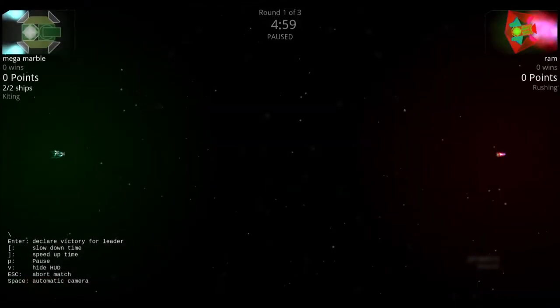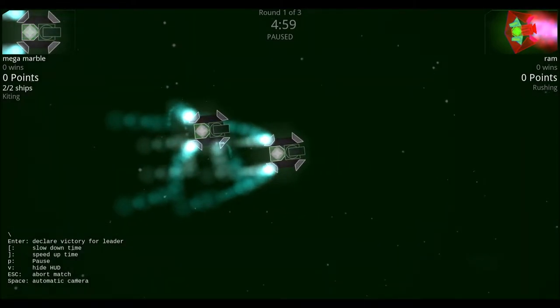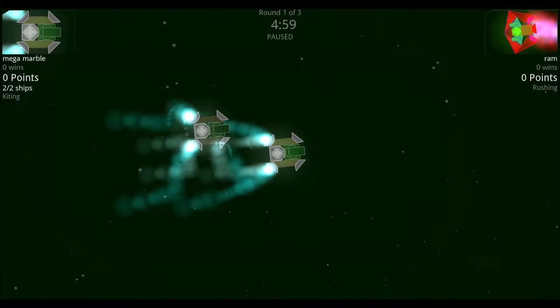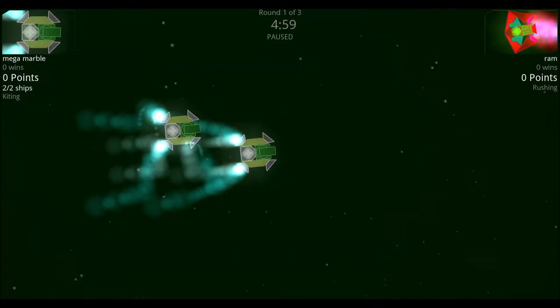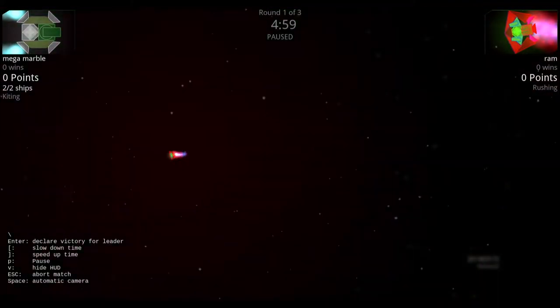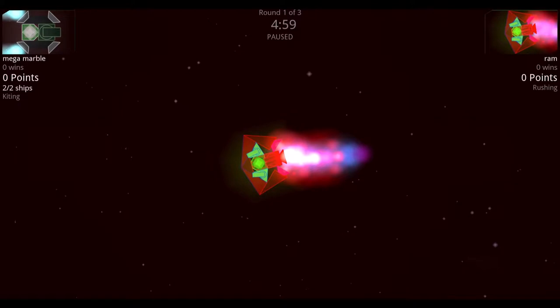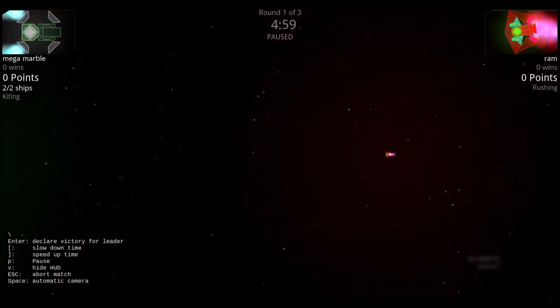Next we have the mega marble versus the ram. The mega marble is similar to the atom but with half the thrusters and a sentinel faction identity — it has a more powerful gun with a slower fire rate. The ram is a contestant faction ship with two sentinel armor spikes on the front, three medium-sized thrusters, two plasma diffractors, and a rear gun.